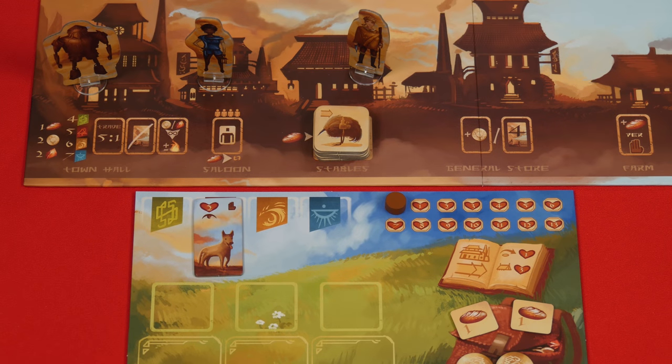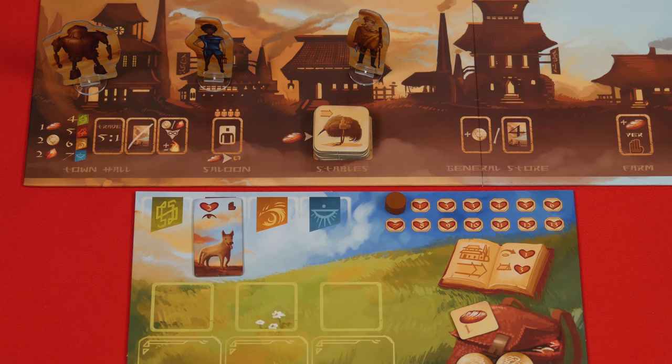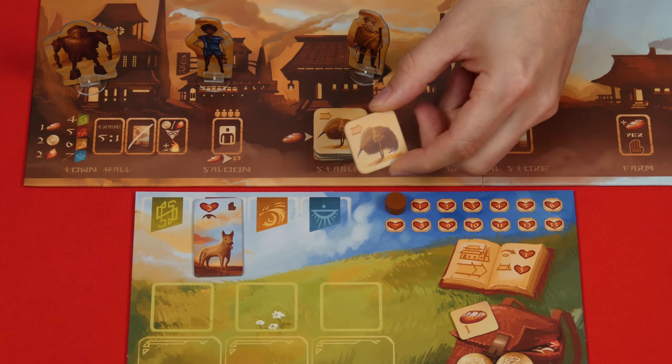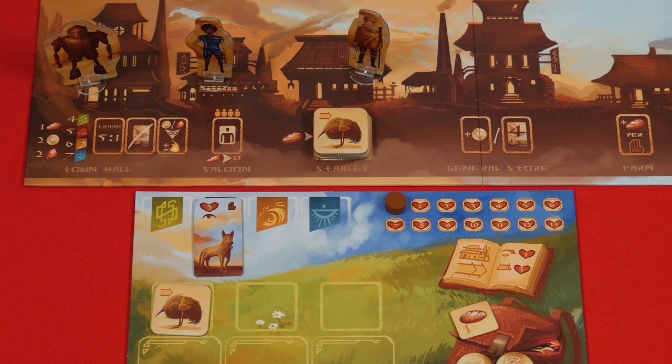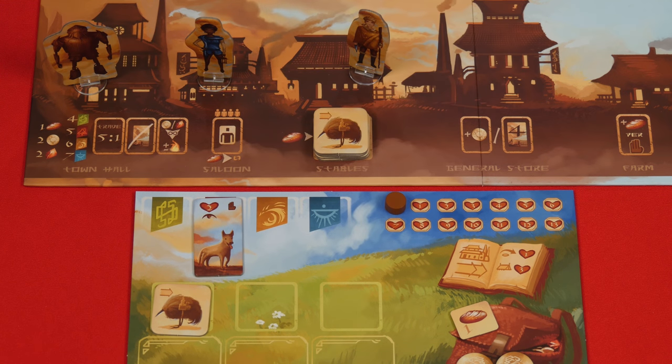If you go to the stables for your town action, you may pay a single food from your pack to take a single pack bird. The token is placed on the leftmost space of your player board, and at most you can have three pack birds as the spaces indicate. We'll discuss the value of these a little bit later.